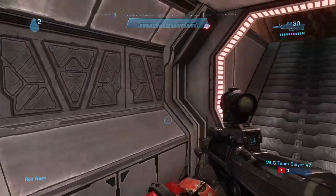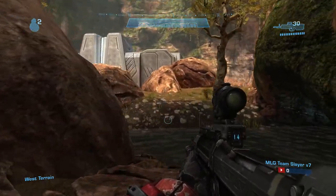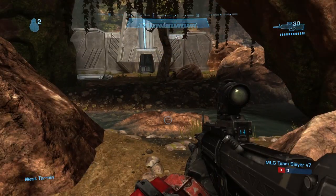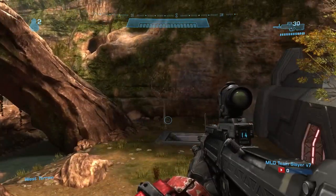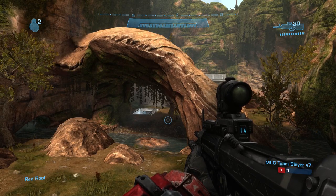Red magnum is called that because normally there would be a magnum spawning down here, but that's not there in this variation. Over here you can see the river — call it river and people will know what you're talking about. Rockets also spawn right here, so this would be like bottom rockets or bottom mid. That's pretty much the general callouts of this map. As I said, it's mirrored on this map as well.